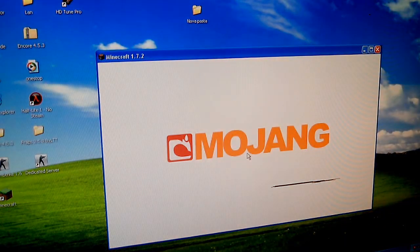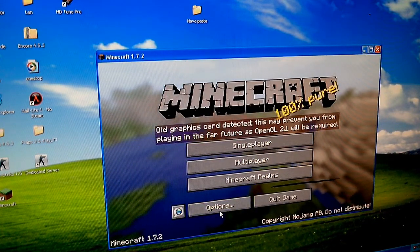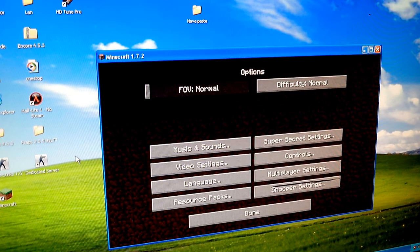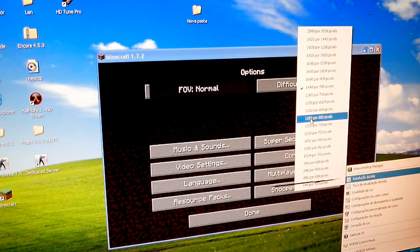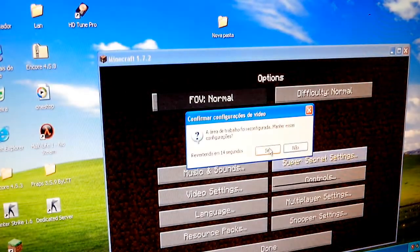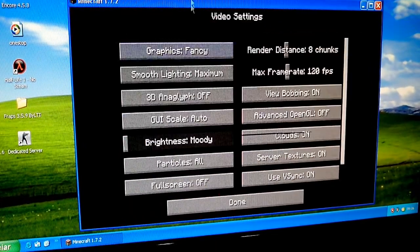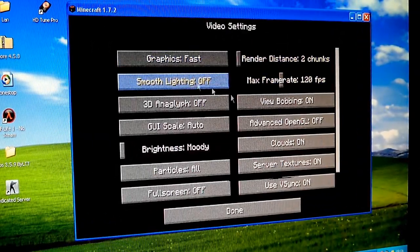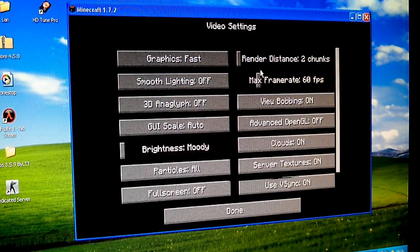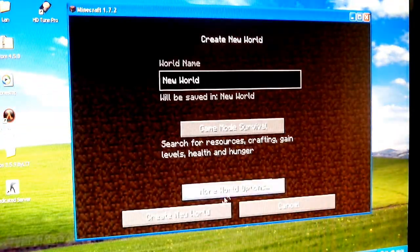This is a little laggy because Pentium 4s are not the most efficient. The machine will probably work better at full screen than windowed mode, so we're going to switch the screen resolution all the way down to 720p and crank down the video settings. Two chunks, no VSync, particles decreased. I want the maximum FPS it can get. Let's create a new world.